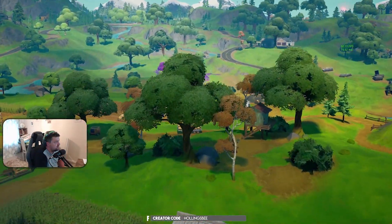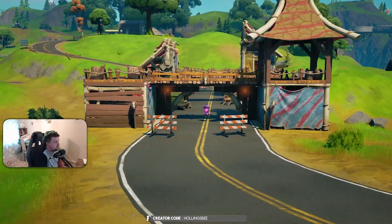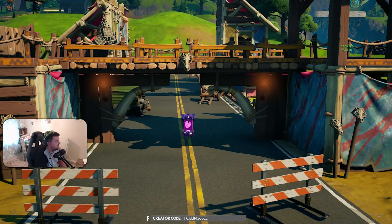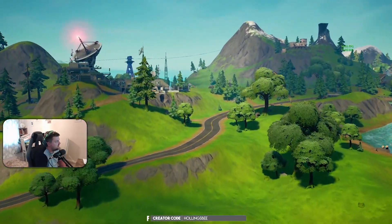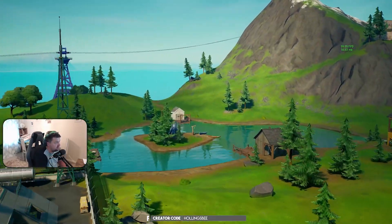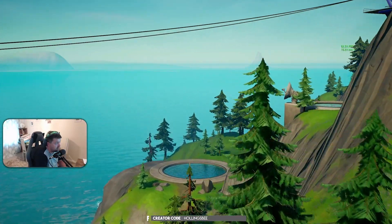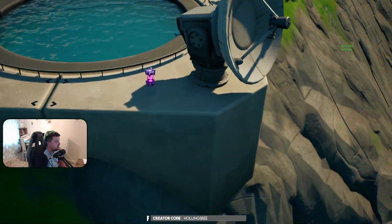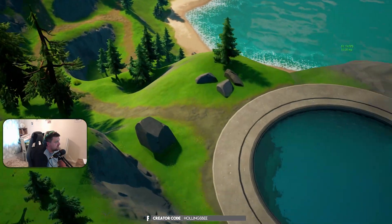I'm doing this all in replay mode so it actually shows the locations where they are. There it is, just on the bridge. The next one is over where the grotto used to be, and it's just here behind this little satellite dish. They should definitely turn this back into a POI — it's a really wasted space.